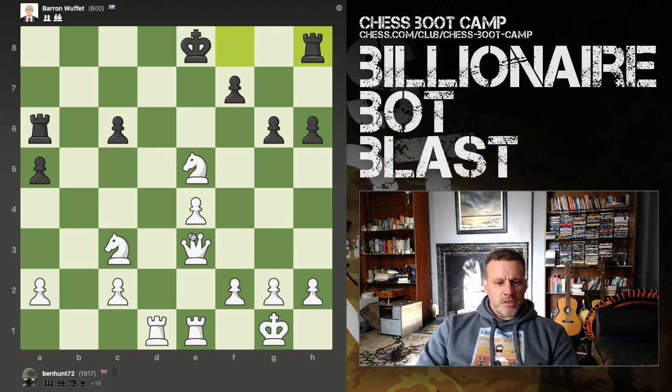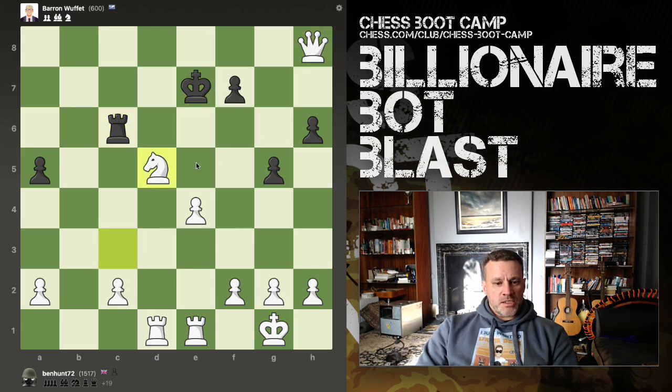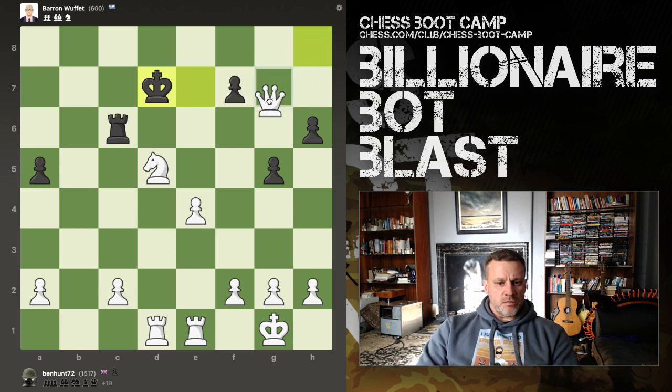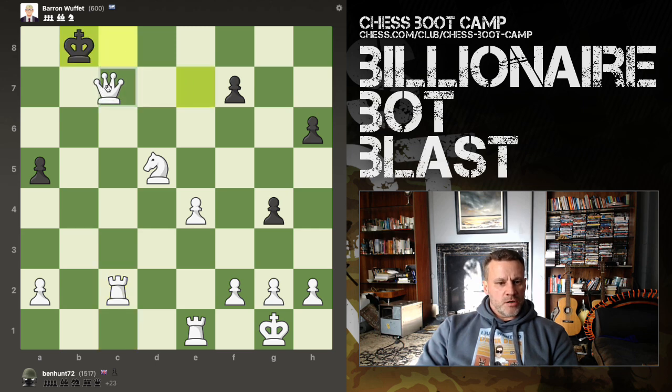I'd like to take here but I can't. I can if I do this — then I can capture that for free because it comes with a discovery. Let's save the knight, put it on a defended square in the centre of the board. Now I'll just kind of take here. Not many squares left. Let's pin the rook and let's win the rook. And it's going to be checkmate very quickly.